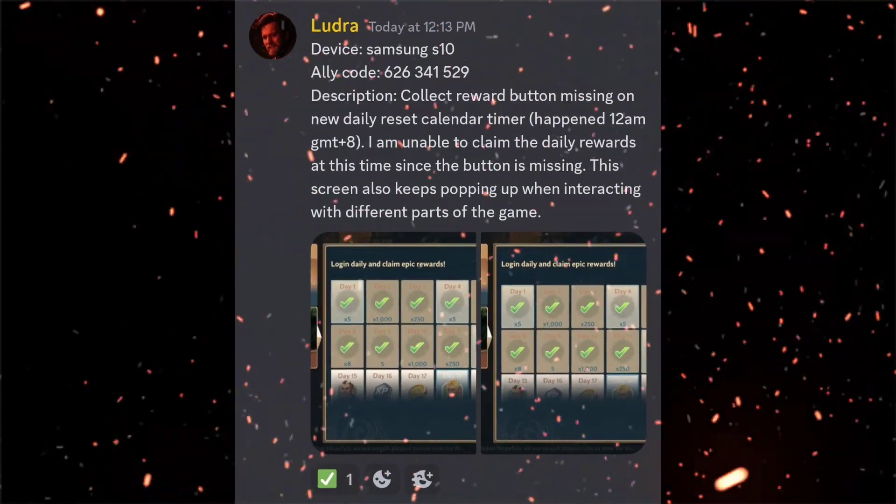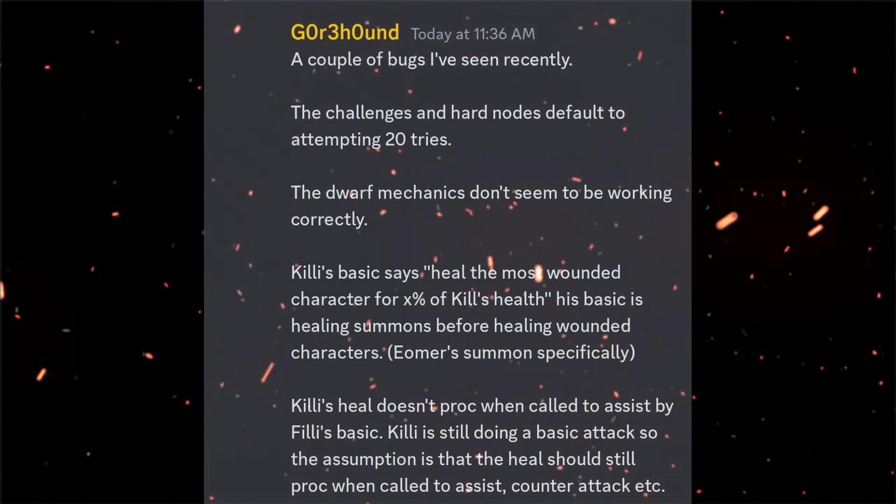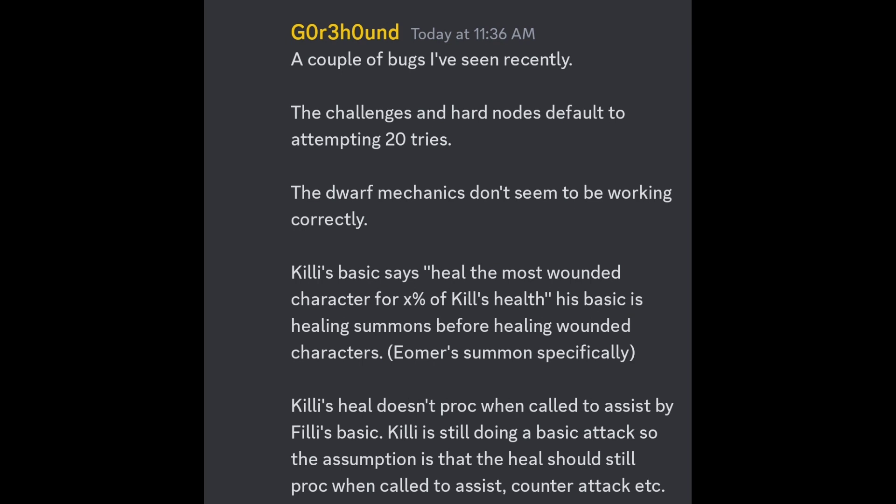Another issue reported by Lundra is that the collect button is missing for the calendar rewards and they can't get that information. A few others have reported the same exact thing. And like I said, with every new content patch there are going to be some issues that escape quality control — they didn't come across these on their test server, but here we are.